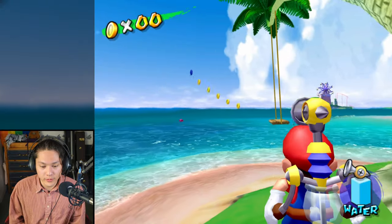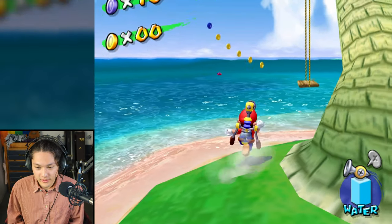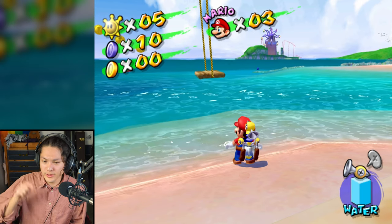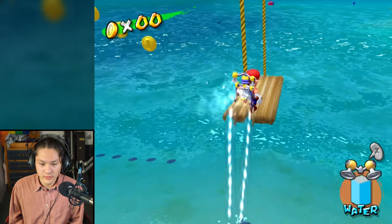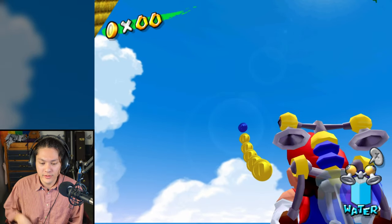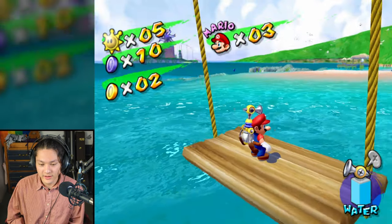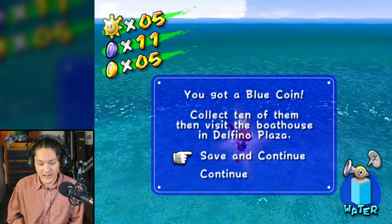Another blue coin, and there's a fish swimming around over there. There's another blue coin over there. I'm on top of this swing. I need to go up there to get that blue coin. I got it.